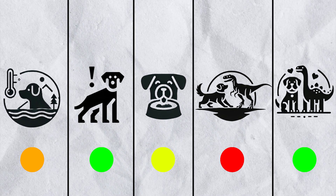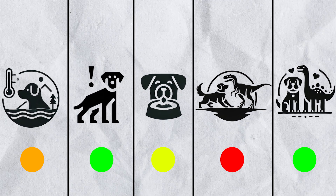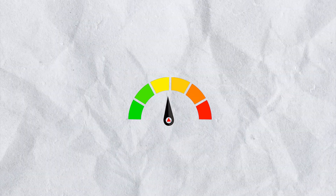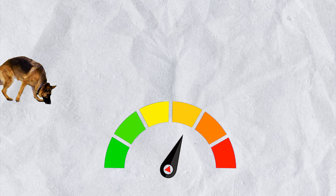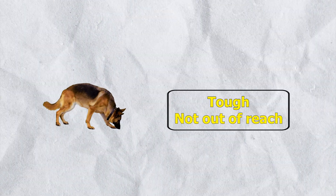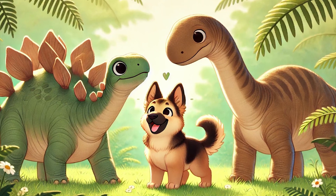Now that we've placed our German Shepherd on the survival scale for each factor, it's time to combine these ratings for a final survival score. Given the mixed challenges and strengths, the German Shepherd lands around yellow — survival in the Jurassic world would be tough, but not entirely out of reach, especially with those potential dinosaur friendships.